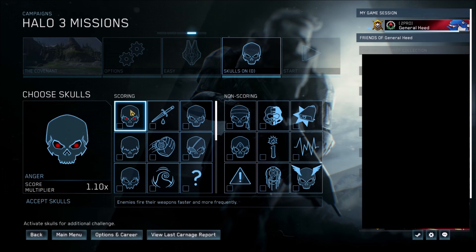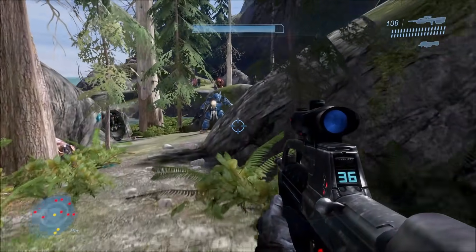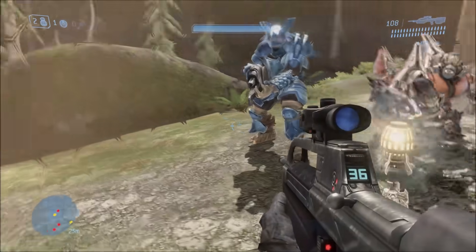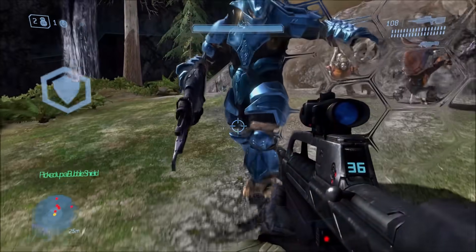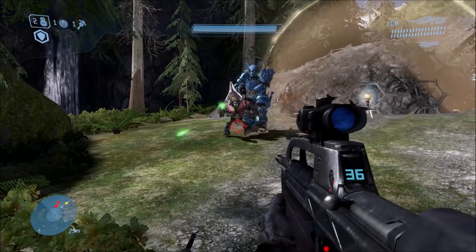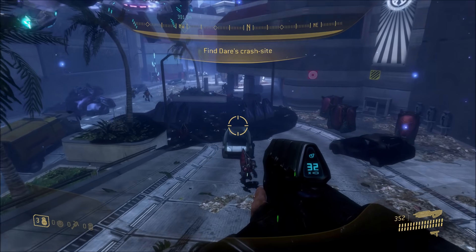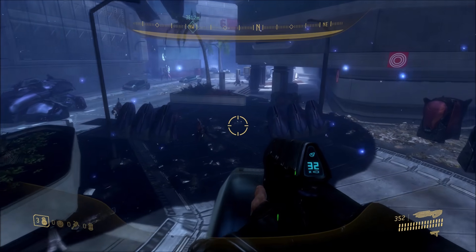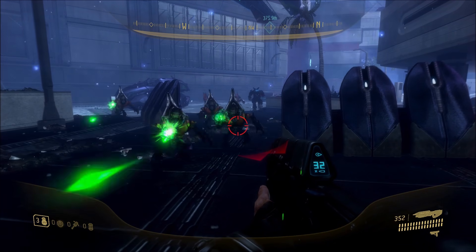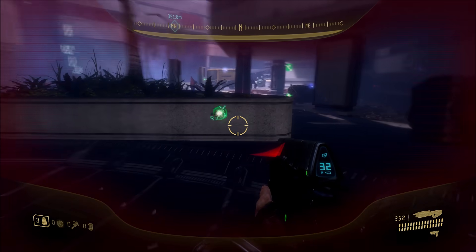Starting with the Anger Skull. This skull makes enemies fire their weapons faster and more frequently — they basically spam their shots at you, shooting a lot quicker. Here on Halo 3, you can see the grunts basically spamming the plasma pistol and even the brute will spam his brute shot at you. It's basically the same on ODST, where even on easy difficulty all the enemies just spam their shots at you, including the plasma pistol.